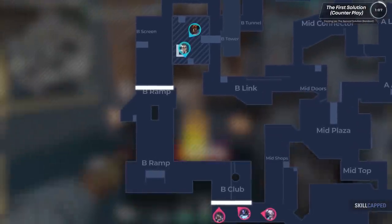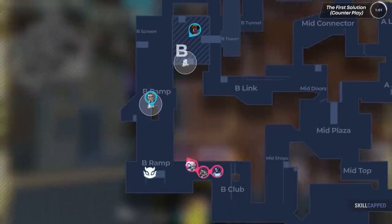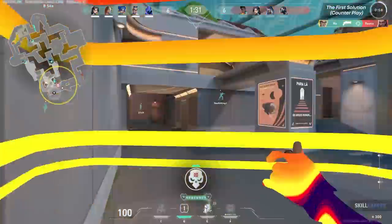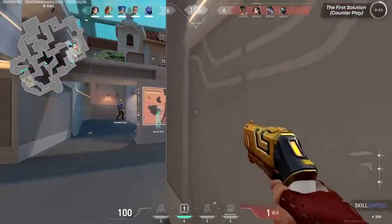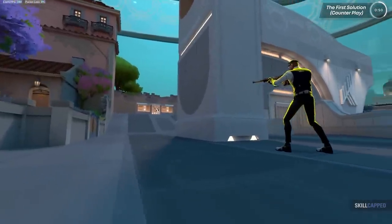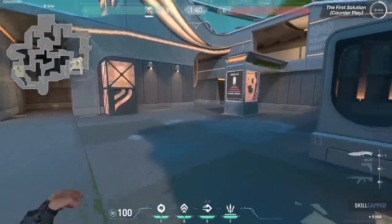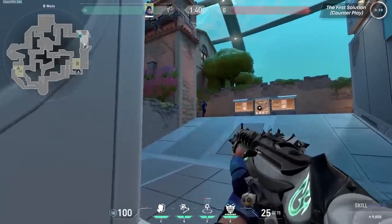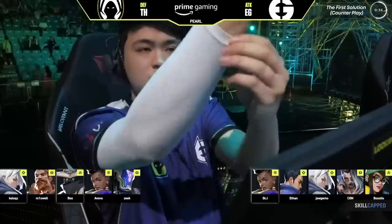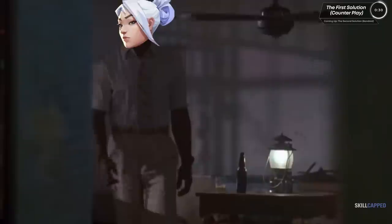When Chamber got changed, no one else had a good enough kit to defend B as well as he did. Jett on her own is okay, but her dash isn't long enough to allow her to play in those strong off-angles. And Yoru's Gatecrash is good, but if a team knows how to trade well, he can get punished pretty easily. But what if they combined forces — both defending B-Long while their stall agents lock down the other side of the map? Then Yoru and Jett could both play aggressive angles, work together for a kill, and get out.